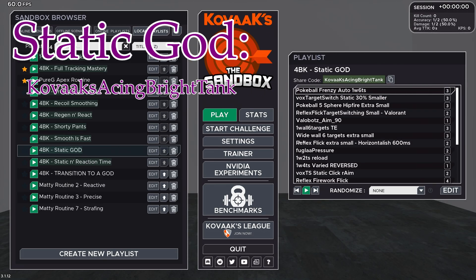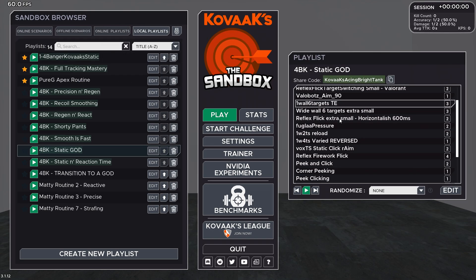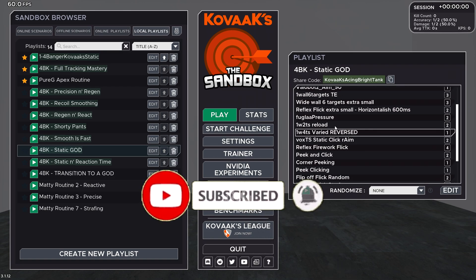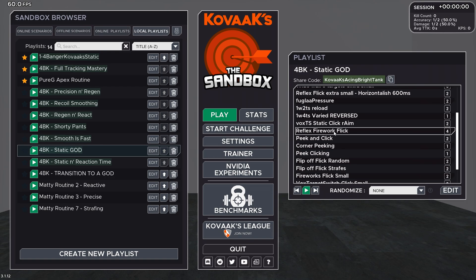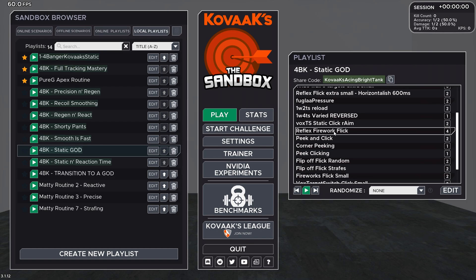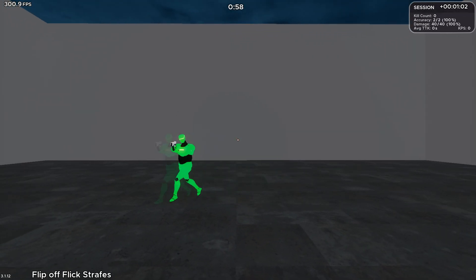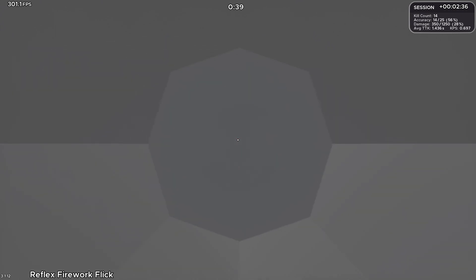Day 1, you're going to be playing my static card playlist. This one is basically a lot of Pokeball to begin with, and then we're going to be moving over to some static, some pressure, some shrink. We have reflex scenarios. And then where it gets really interesting — which a lot of people don't cover — is to put in a lot of dynamic clicking and a lot of fast dynamic clicking. For example, reflex, a firework flick.